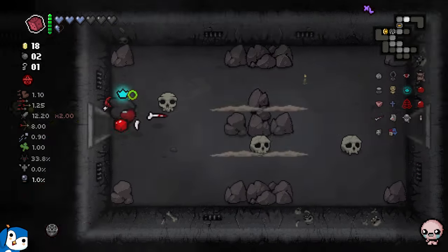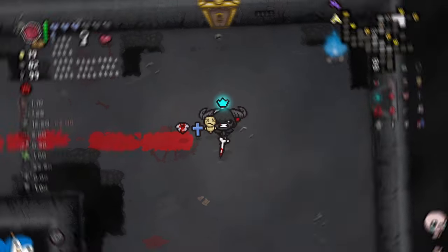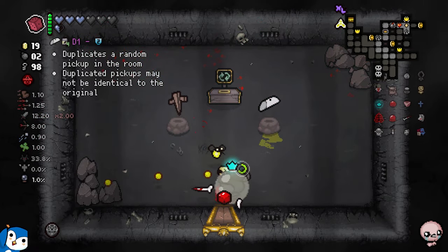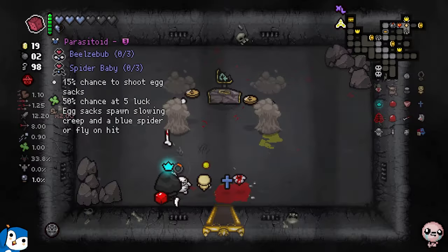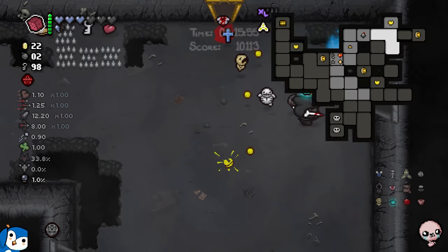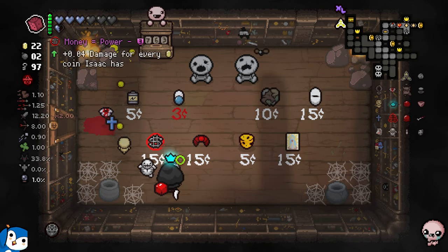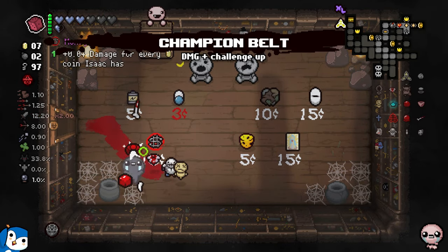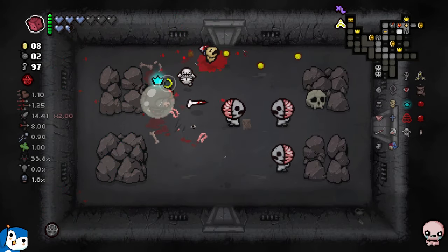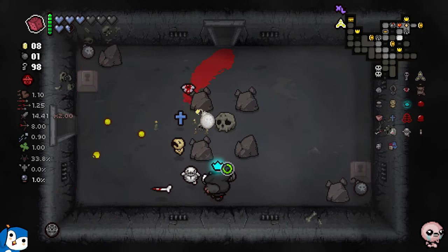I've got another reroll going. I'd love to see the whole map - let's revolutionize the whole synergy. Now it's a lot better. In here I have... Stigmata, that's a damage up, I'll take it. It re-rolled my item - I got Parasitoid, much better! In this shop I got Money = Power but I don't have money. I'll take Champion Belt for the flat damage up. Now the synergy is properly broken and this item is going to carry me.